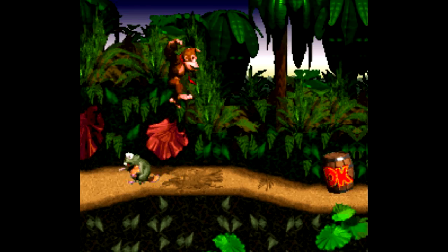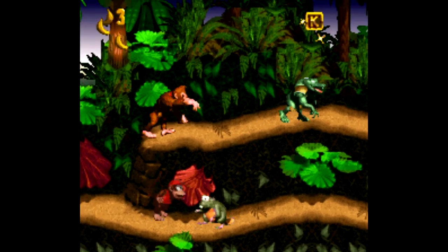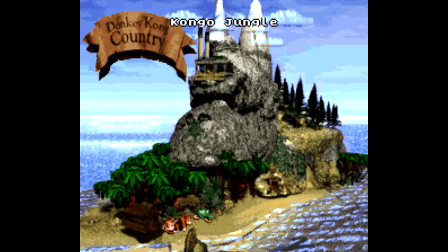Starting with Donkey Kong Country, here's one code that's a huge help to folks that are new to the game, or if you just get sick of running out of lives. On the main menu, highlight where it says Erase Game, then enter B-A-R-R-A-L on the controller — that's 'barrel' — and just like that, you start out with 50 lives. This works on both a brand new game and on any battery save files you might have.